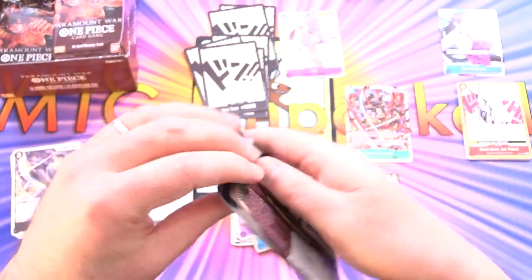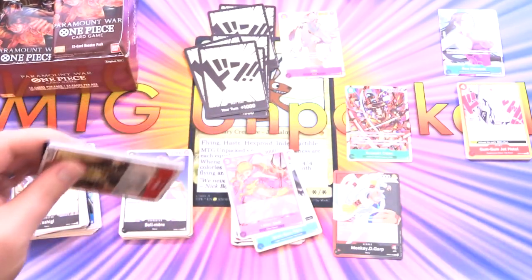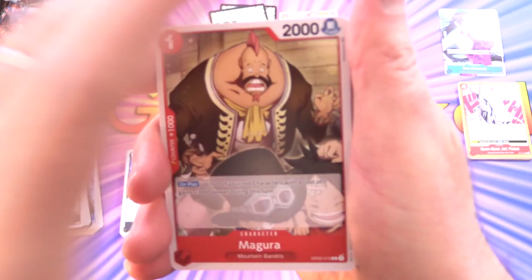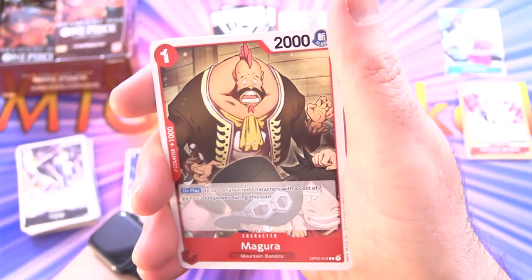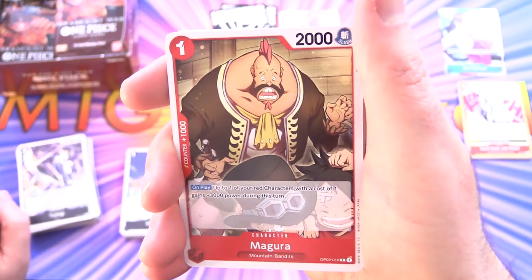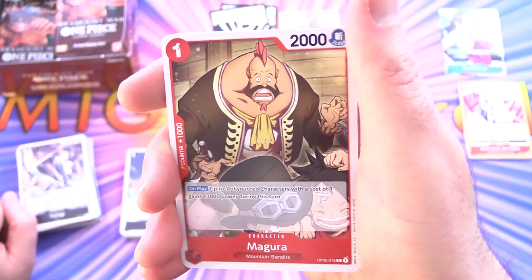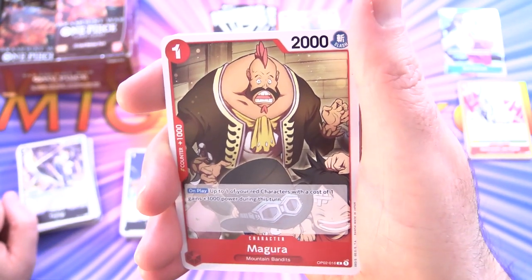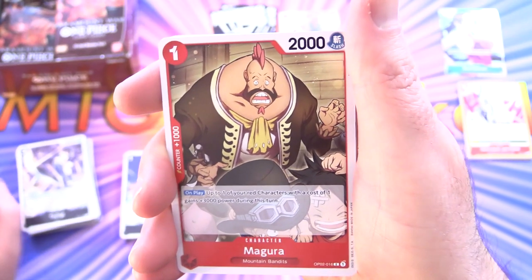So what are people thinking of One Piece so far? If you're enjoying the game — there are starter decks you can pick up. At this point there's six of them: four originals, a film-related deck, and the black deck. Yellow is probably the next colour they'll bring in, and there are multi-colour combos in this set apparently.